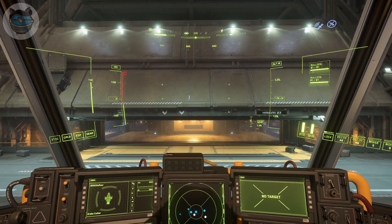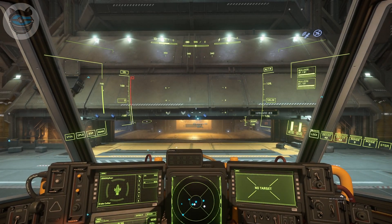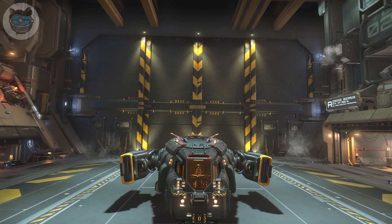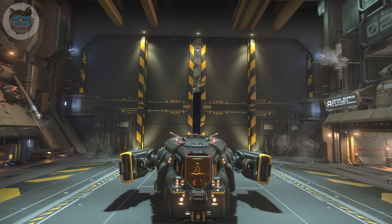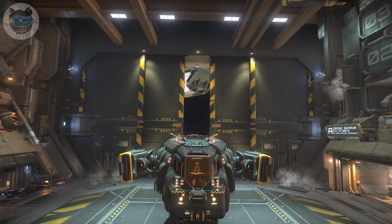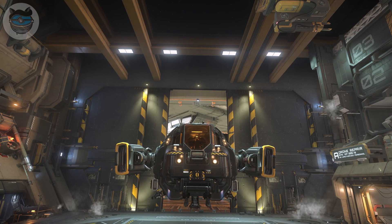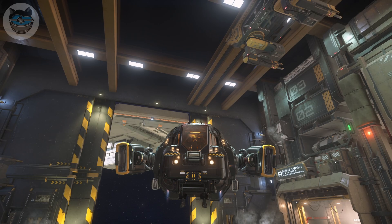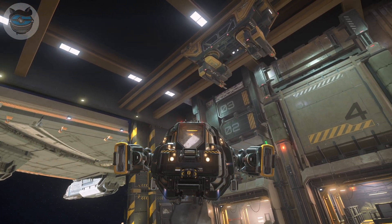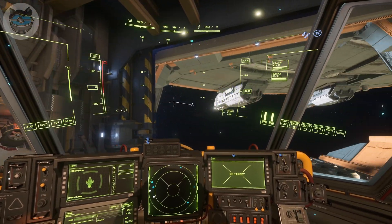Just like when you're trying to land, when you want to leave, you don't have to open up your mobile glass and select the port. You just double tap N or whatever key you've assigned, and it's as simple as that. Now the bay door is opening up and I can turn my ship around, and off we go.